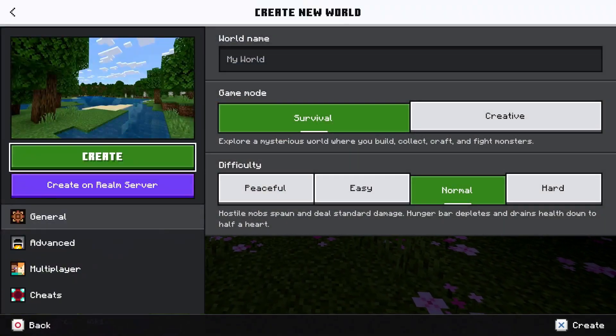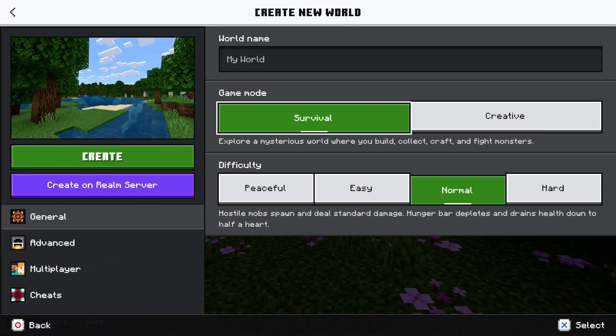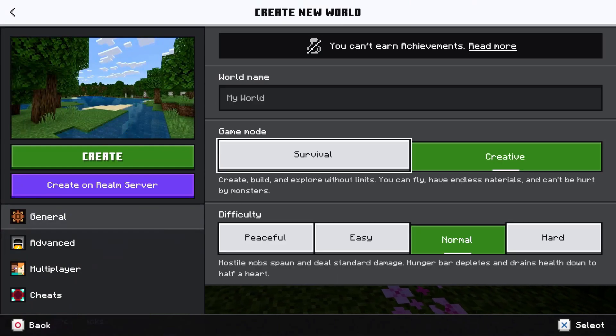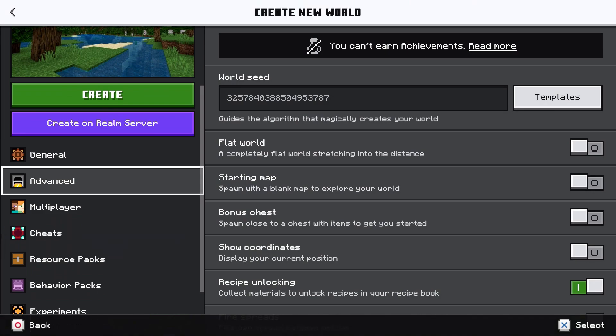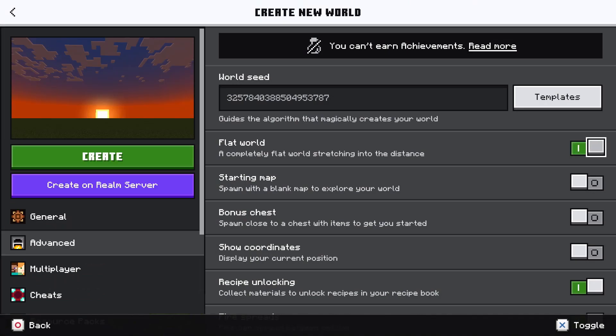Once the world generates, we're going to change the game mode from Survival to Creative, because if you leave it on Survival you literally can't do anything. Once it's on Creative, go back and then go to Advanced — this is where you'll find the Flat World option.